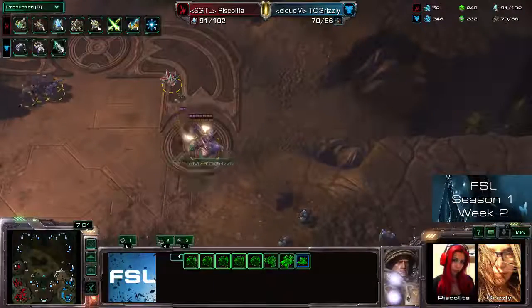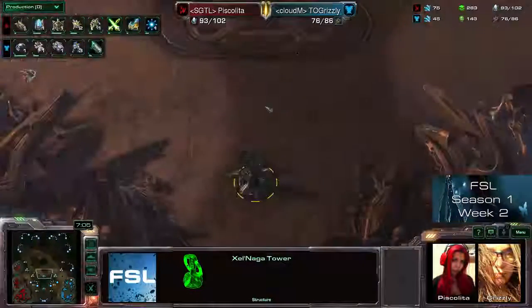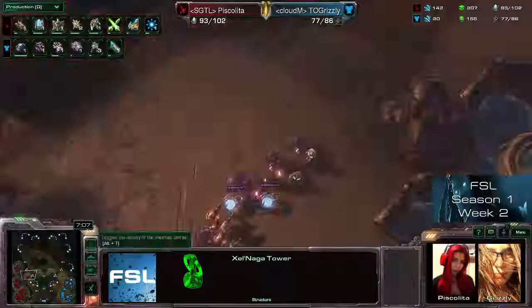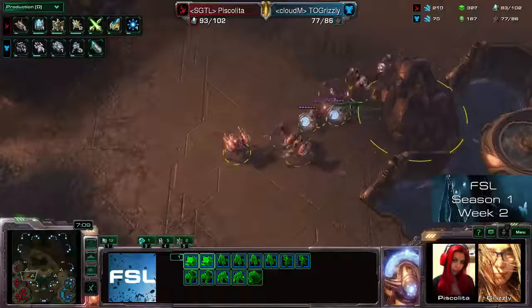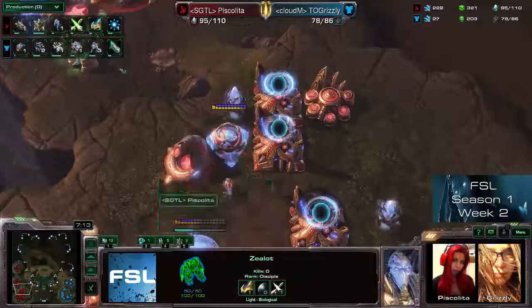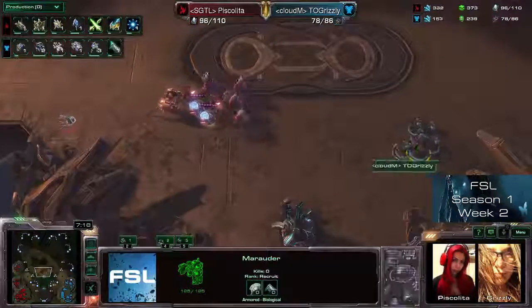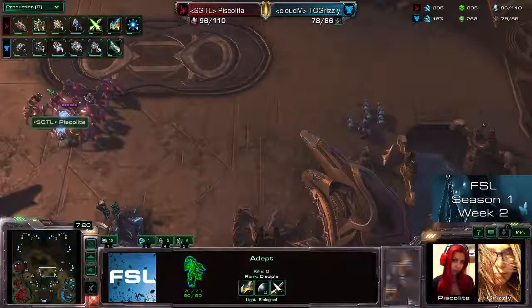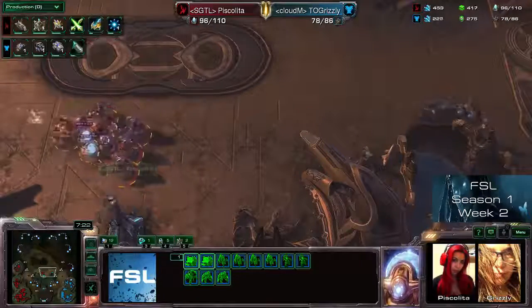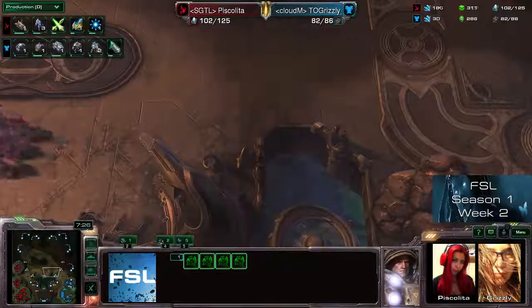Now Piskalita sees a small army moving across the map — just a few units probably trying to take the Xel'Naga tower in order to see what's happening. Piskalita moves out with a chunk of her army, actually with all of her army. We have plus-two, plus-two upgrades incoming already — good upgrade work for her, while it's 0-0 for Grizzly. Better upgrades and a bigger chunk of army — so Grizzly has to retreat for now.